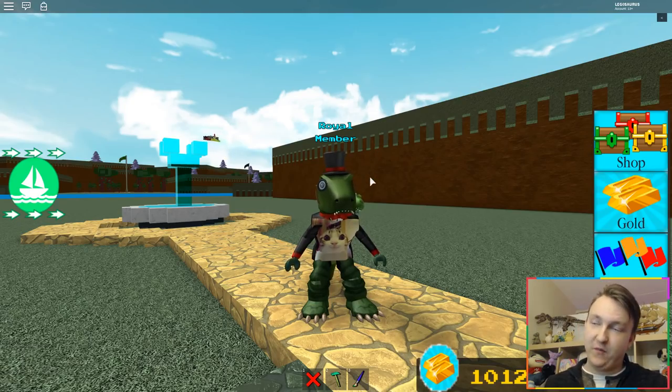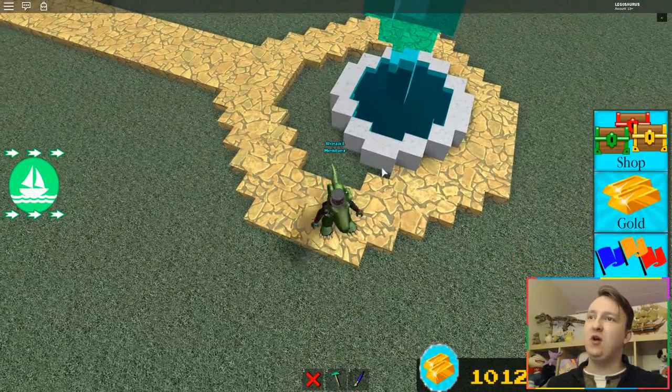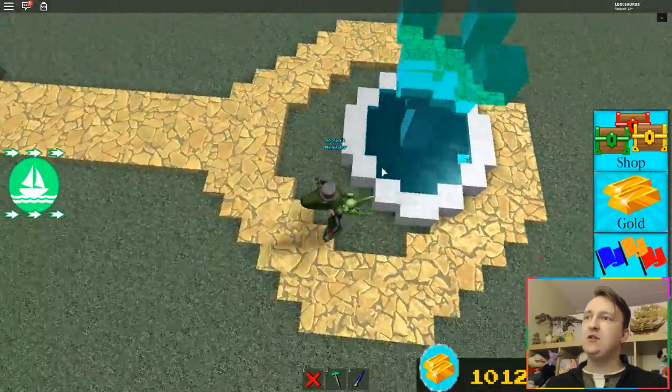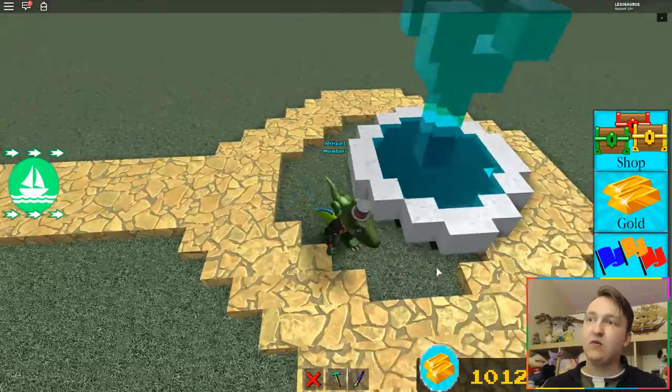Good day friends, today I am back in Build a Boat for Treasure, but something has gone wrong. Look at this — you remember the fountain from the last episode? It's moved. In the last video it was in the middle of the circle, right here, and now it's moved somehow.